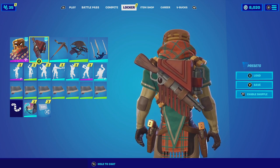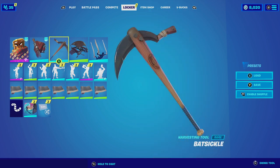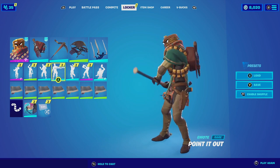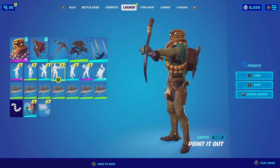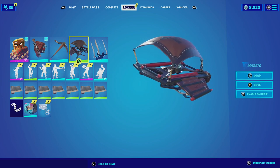The color scheme of the Gunny Sack matches really well with Man Cake. Then for the harvesting tool we're gonna be going with the Batsicle. What I really like about the Batsicle is it does have a bat with a machete on top of it — it just looks like something he would actually be using, and the all-brown color scheme matches really well with his outfit.